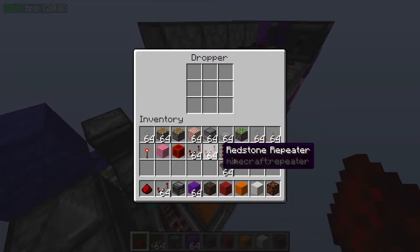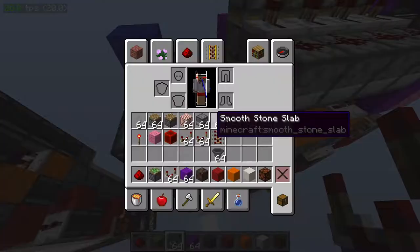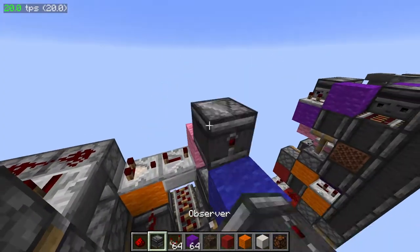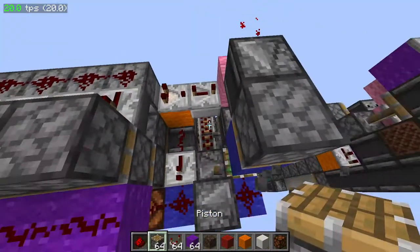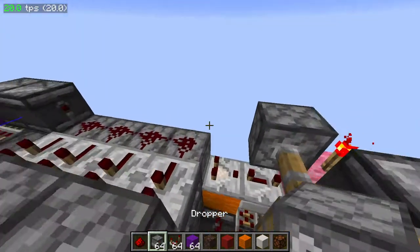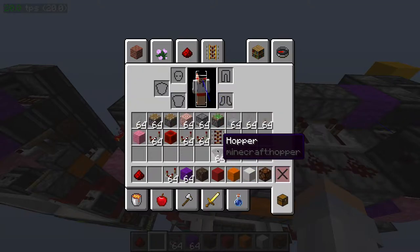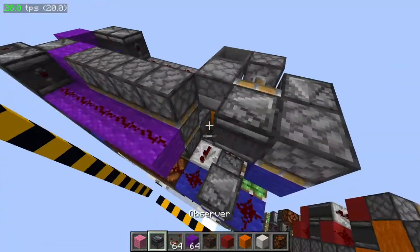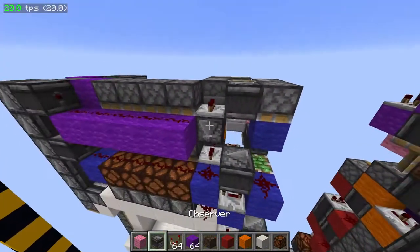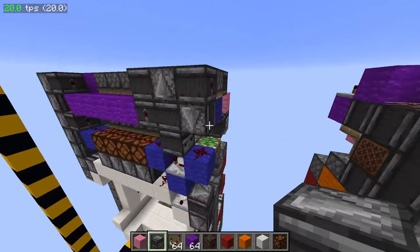Now we just have to get an output from this. So we're going to use this right here, have a slab — it's not a slab — fourth tick repeater. Speed through this because it's pretty simple. Normal piston right there facing down, sticky piston, observer. Have a dropper right here, place an item in there, hopper here. Server facing downwards, server facing downwards again here, two tick repeater. One across and then up and then down. That's the entire top.